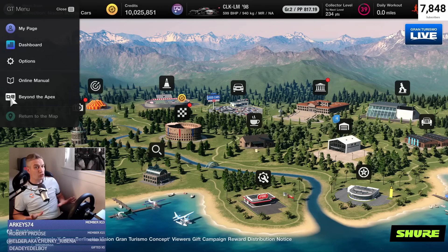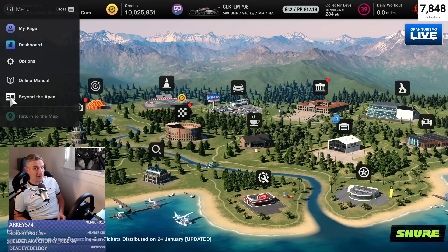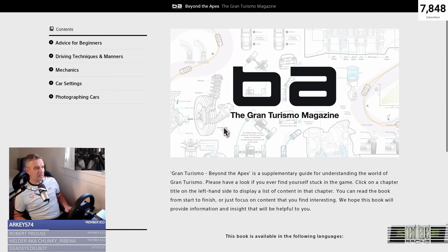I did a quick straw poll in my last live stream and I can safely say around 95% either knew this was there but hadn't bothered ever going into it. So this is a good opportunity to see exactly what's in there. Once we're in here, you can see on the left-hand side you've got the contents: Advice for Beginners, Driving Techniques and Manners, Mechanics, Car Settings, and Photographing Cars. A lot of that you may never need, but there are a few hidden gems in there.